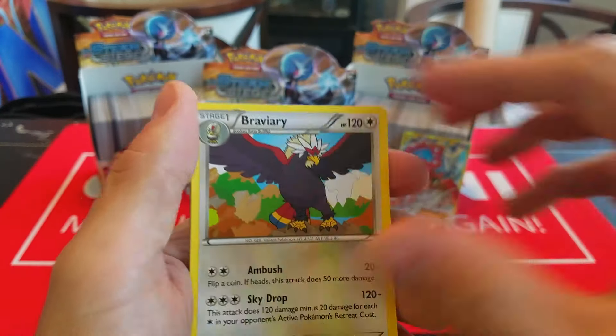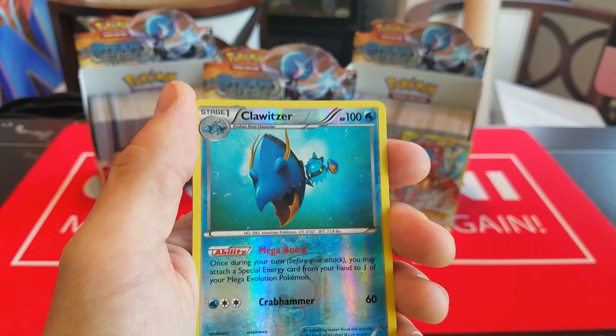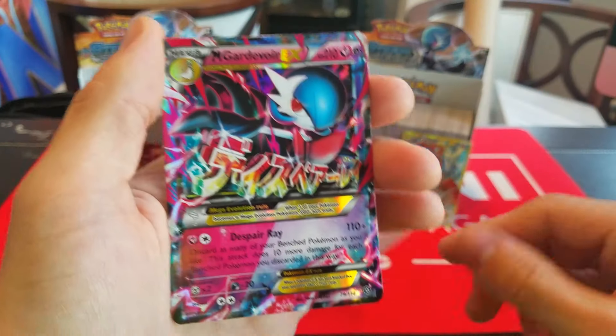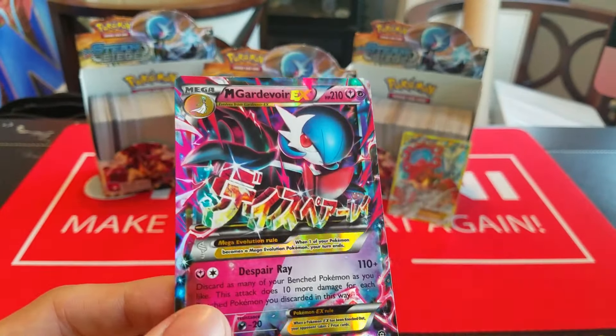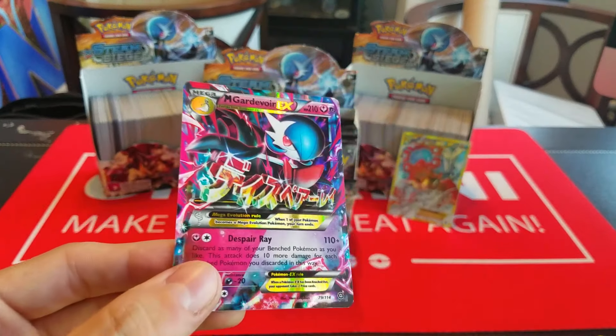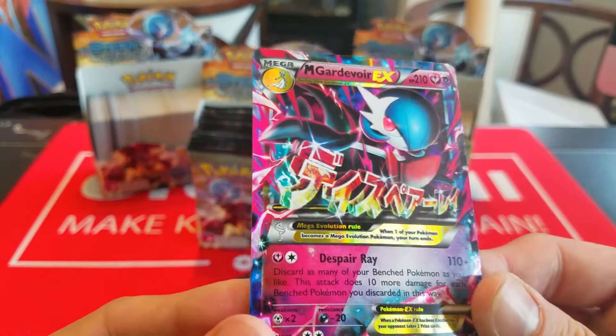After pulling a secret rare, everything feels like a good pull. It's like, yeah, Pyroar — this card that's going to sit in my binder until the end of time — awesome pull. Anyway, we have Ponyta, Merill, Oshawott, Croagunk, Tangela, Monferno, Shieldon, Ambipom, Reverse Holo Litwick, and Probopass.